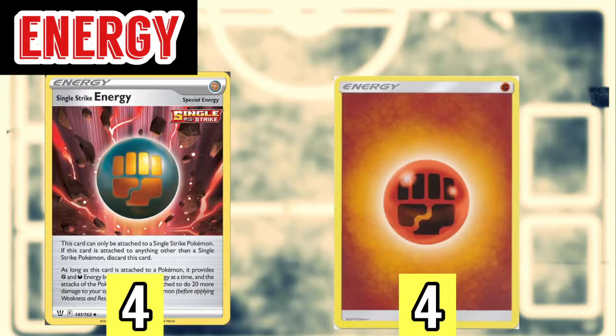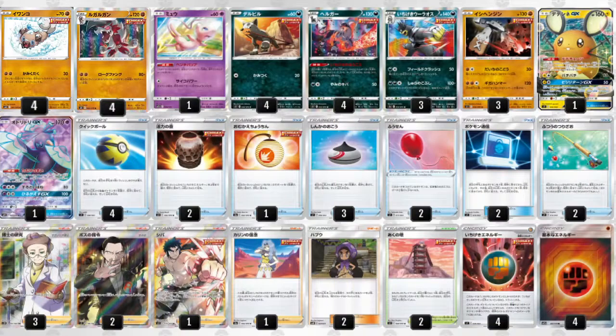That wraps up the decklist. Here is the full decklist on screen. We play a 4-4 line of Licanroc and Houndoom to accelerate our energies, with other Pokémon acting as discard synergy. Overall, I'd say this is a pretty phenomenal list and I really can't wait to try it out in practice and test it on the ladder. Remember to drop a like and subscribe if you want to see more content like this — catch you guys next time, peace out!